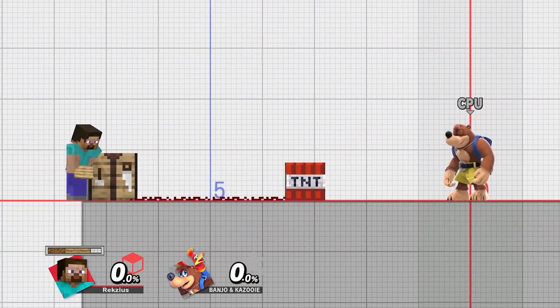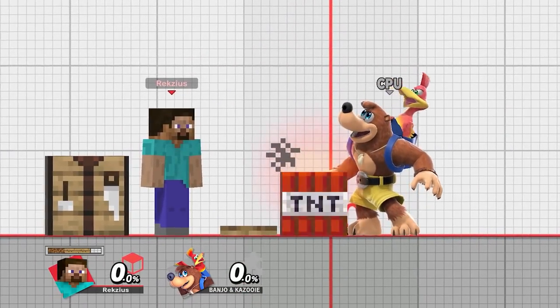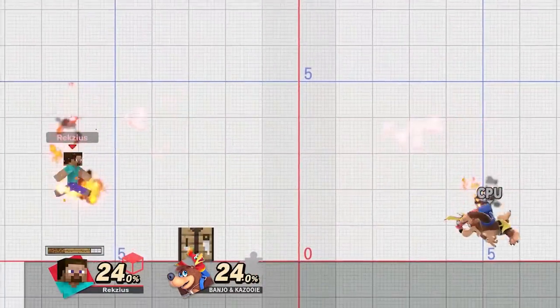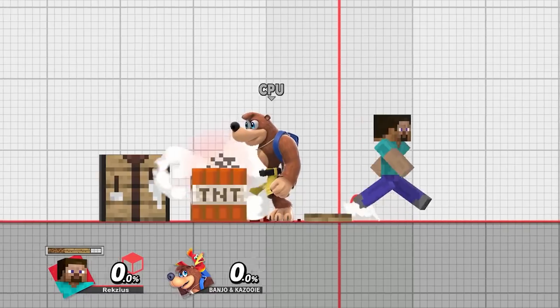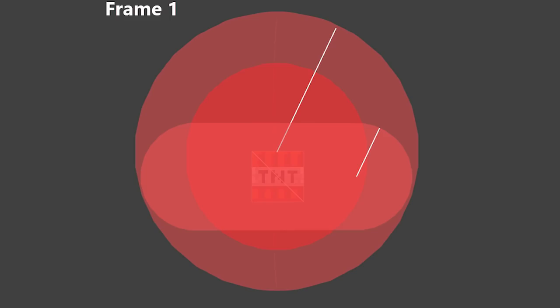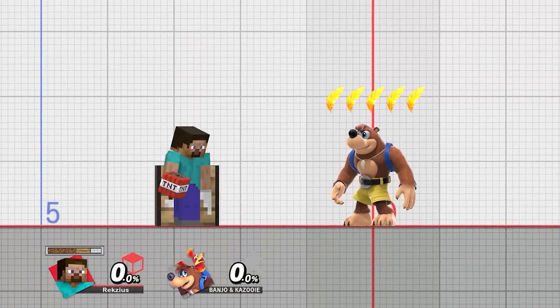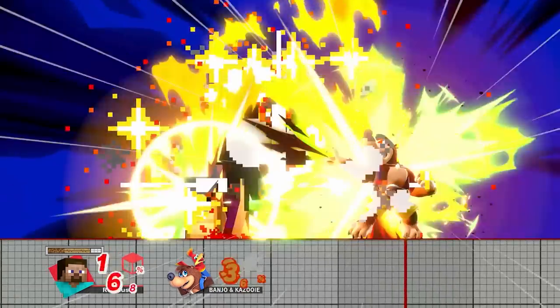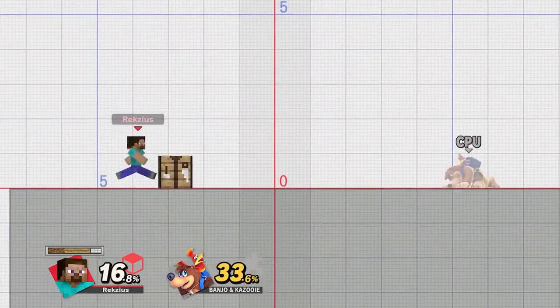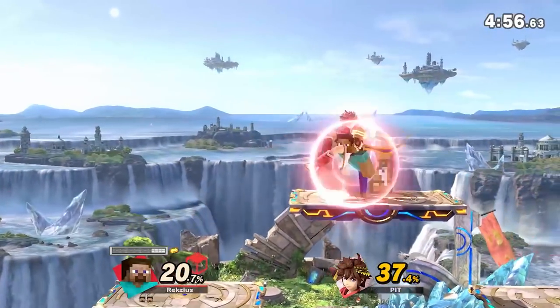TNT is Steve's down B. He places a block of TNT on the ground, and afterwards you have the option of leaving a redstone trail, leading away from the TNT, where you can place a pressure plate to trigger the explosion on command — or simply wait for it to blow up on its own. When detonated with the pressure plate, the move is a lot stronger and has a very impressive hitbox covering a huge area. The inner circle is the sweet spot, packing a massive amount of damage. An interesting thing: when you use the pressure plate, the friendly fire hitbox does not activate until frame 3, at which point the sweet spot is already gone and only the sour spot remains — meaning it is impossible for Steve to get hit by the most powerful part of the move. When the TNT explodes on its own, the hitbox is about the same but significantly weaker.